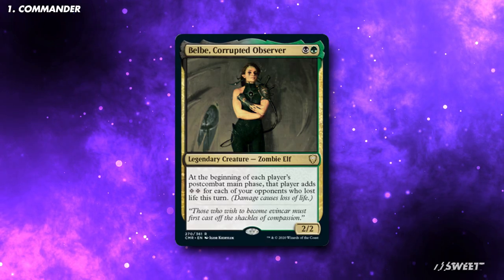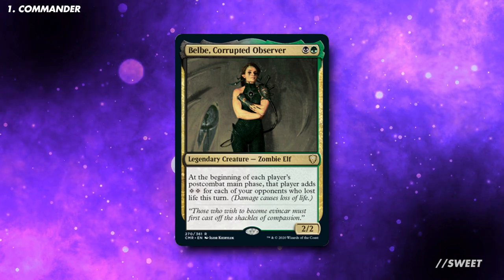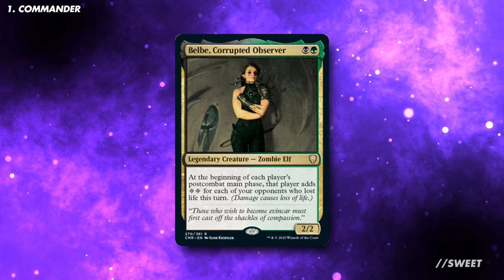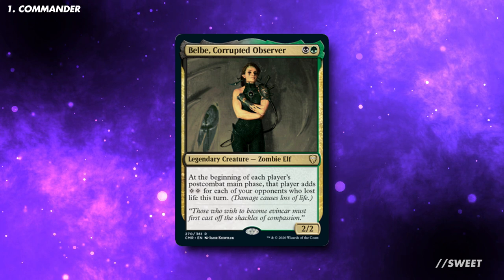The commander of this deck is Belbae, Corrupted Observer. She is a black and green legendary creature — Zombie Elf, and she is a 2/2. At the beginning of each player's post-combat main phase, that player adds two colourless for each of your opponents who lost life this turn. While this is a symmetrical effect, our deck will be designed to take the most advantage from it.